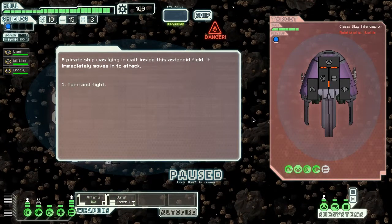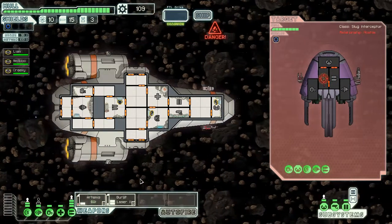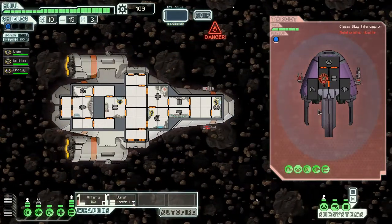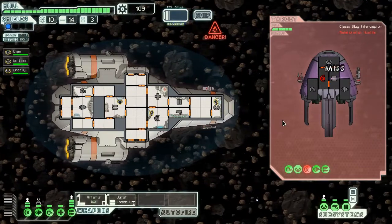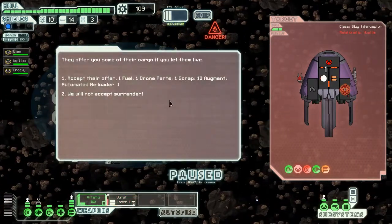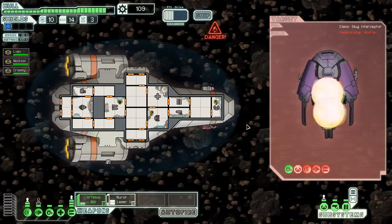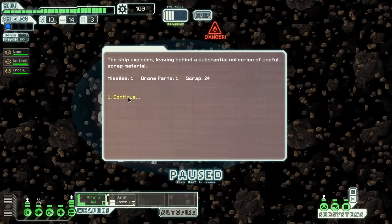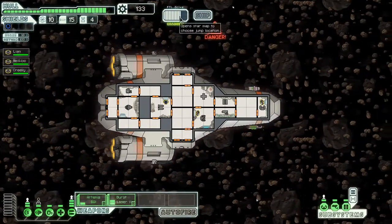A pirate ship was lying in wait inside the asteroid field — it immediately moves in to attack. It's a weak ship, so same routine. The asteroids here will help us as well, taking out their shields. Direct hits. We'll send the burst laser in — oh, missed more than expected. Let's take out its drive instead. They offer to surrender, but I'm not going to accept because you were lying in wait — you're scum. One missile and lots of scrap. Just waiting for the FTL drive to power up and we're ready to jump.